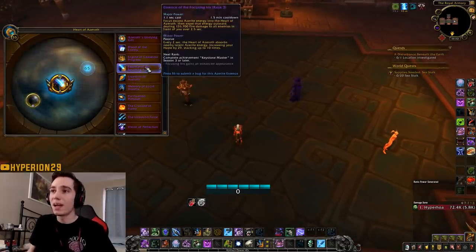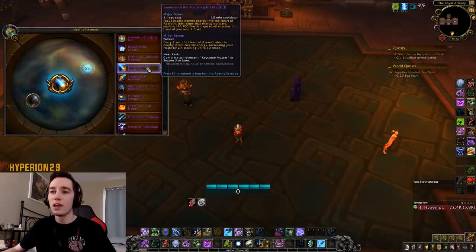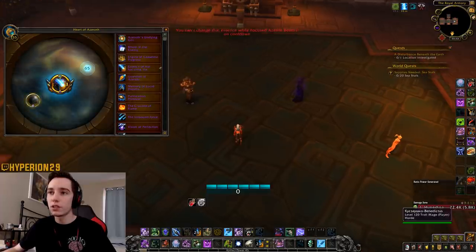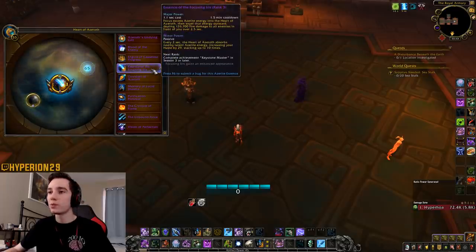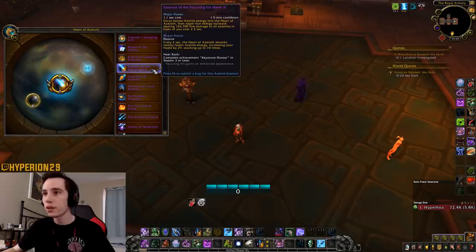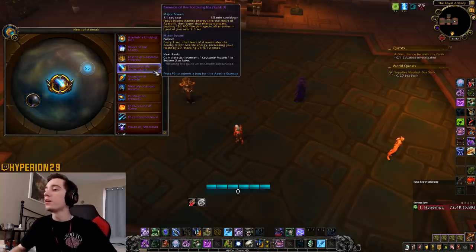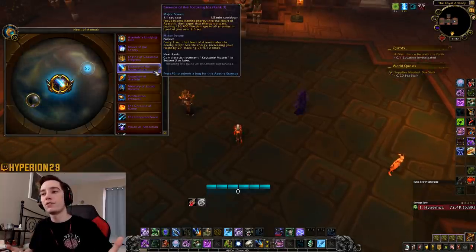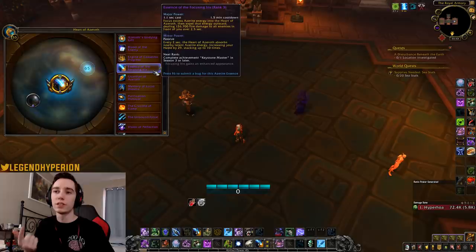For the passive: every two seconds, the Heart of Azeroth absorbs latent energy, increasing your haste by 29, stacking up to 10 times. The UI is bugged here, but at 10 stacks you also have a chance to do some bonus damage that randomly procs. The passive is fairly straightforward — it will come down to whether haste is good for you and how often the extra damage procs, which I think is around 6,000 extra damage.